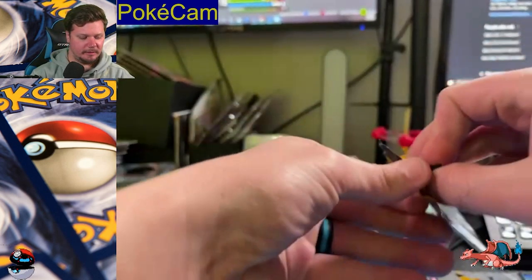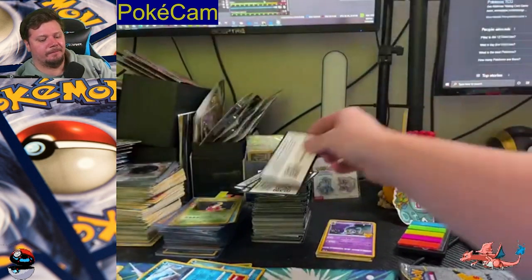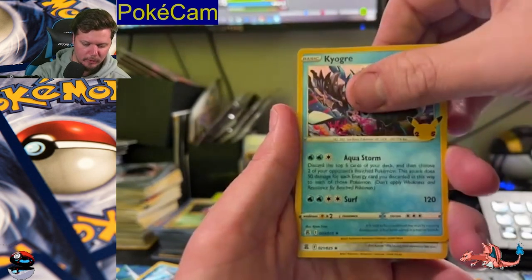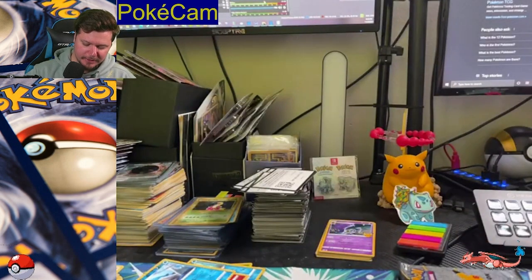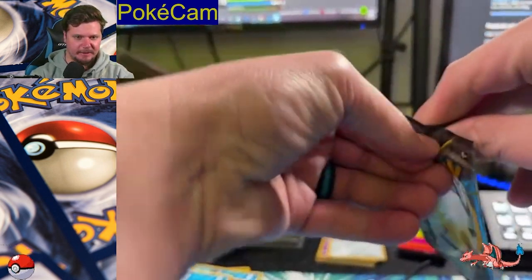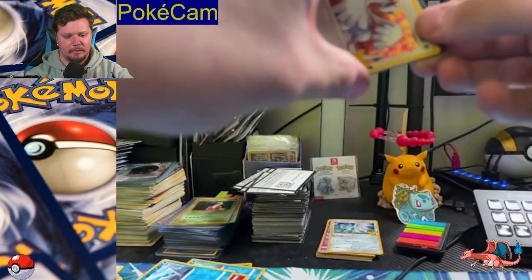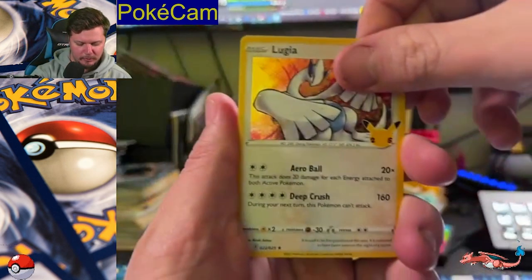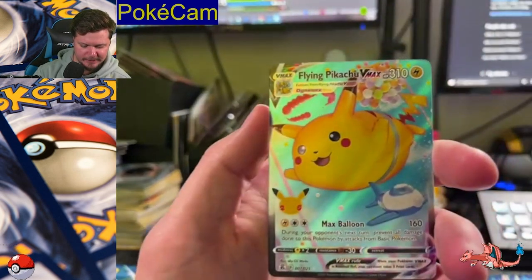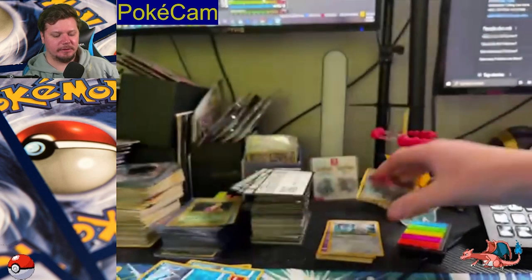On to the next. We've got Cosmog, Xerneas, Kyogre, and Solgaleo — all these cards are holo in Celebrations, I guess I'm just used to it. Last pack of the Charizard tin: Lugia, Palkia, Yveltal, and Flying Pikachu VMAX. Nice. Nothing super extravagant in that tin.